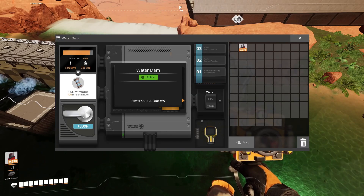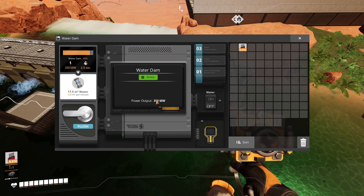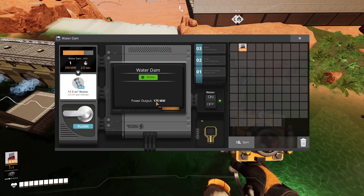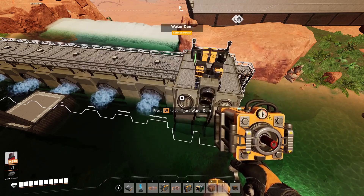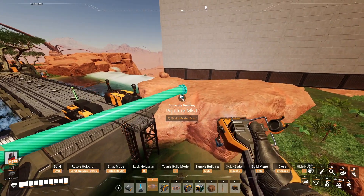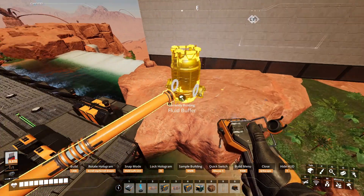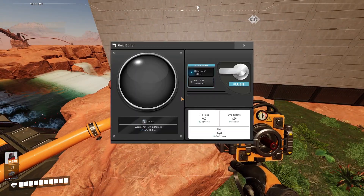It does generate water, and in order to generate water it puts the power output at about half. So you can just click the on button — about 175 megawatts, so that's half the power. And it will automatically start storing up water. In order to get the water out, you just connect a pipe to it, and then you can store it for later. And there you go — it's filling it up.